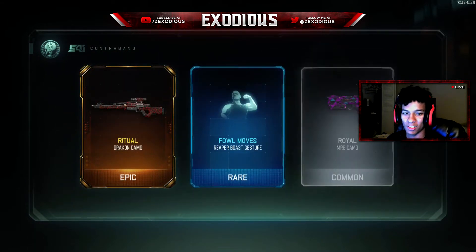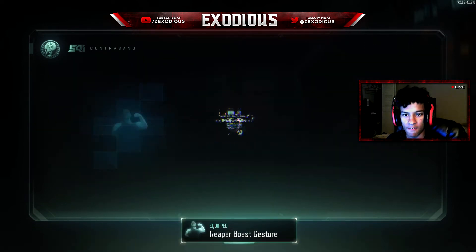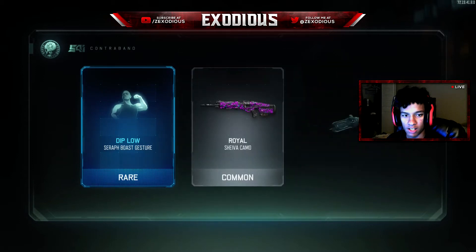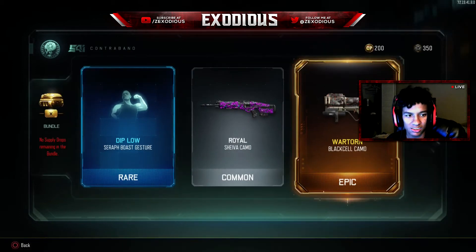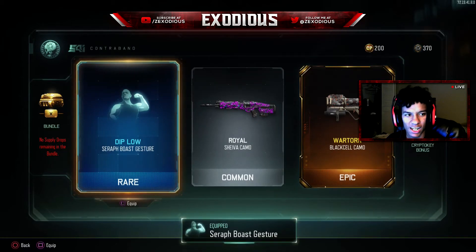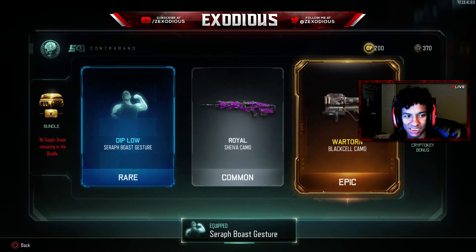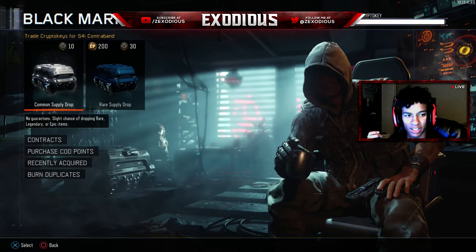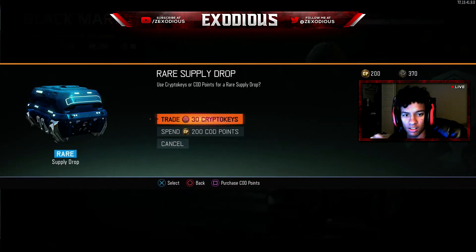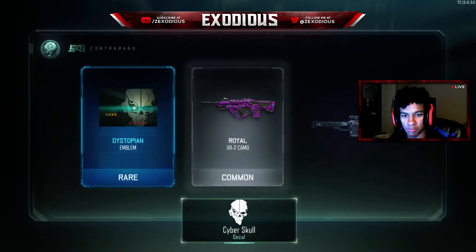Rich — I like that camo. I use the Dragon Zombie. I got 20 from that, I almost have 400. I started out with 290 something, I almost have 400 crypto keys now. We have all these done — they're always giving me these cool camos for things I don't use.